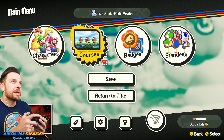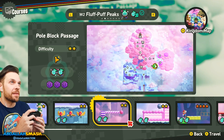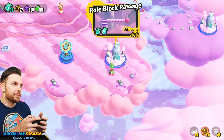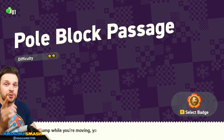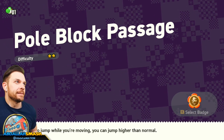We are on the level called World 2 Fluff Puff Peaks. It looks exactly like this. It's in World 2, so you're going to have to play through all of World 1. Come over here to Pole Block Passage. Choose Yoshi — any color, doesn't matter. You need the Flutter ability. Let's jump in.